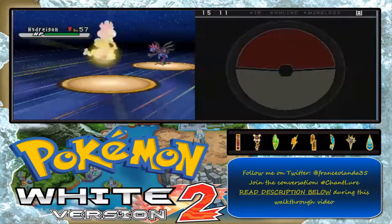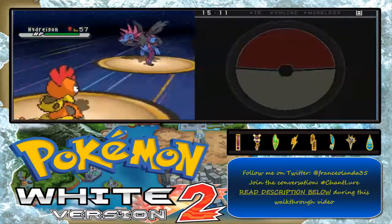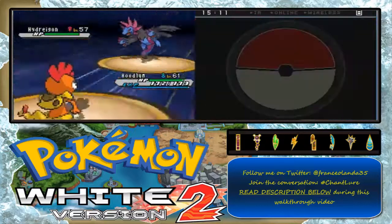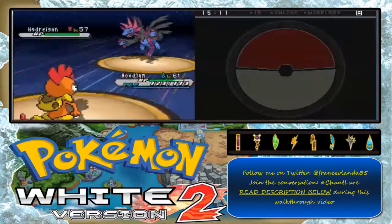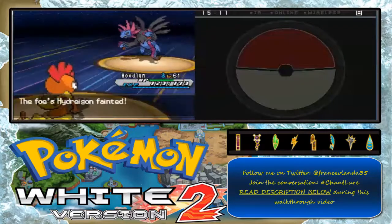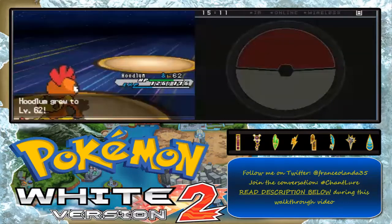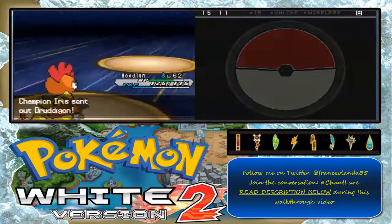My first team member for the Pokemon battle is Hydreigon, and I'm going to go with Mienshao, ability Scrappy. We're gonna use High Jump Kick on Hydreigon. It used Dragon Ball — High Jump Kick connects! You're fainted. And Moxie boosted! Level 62. Let's go, sweep this up!